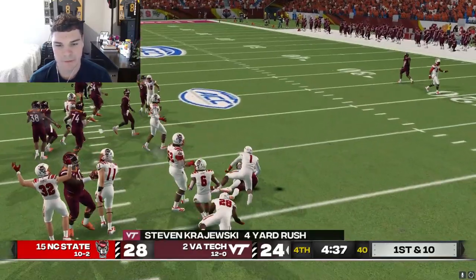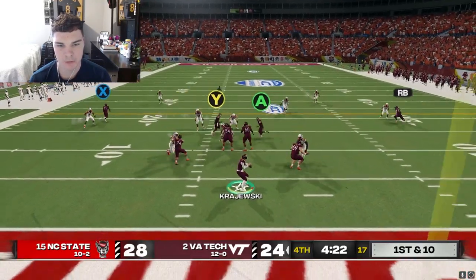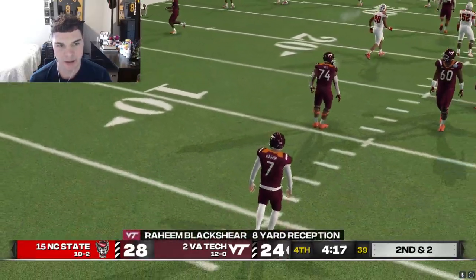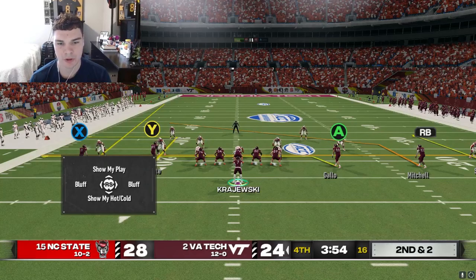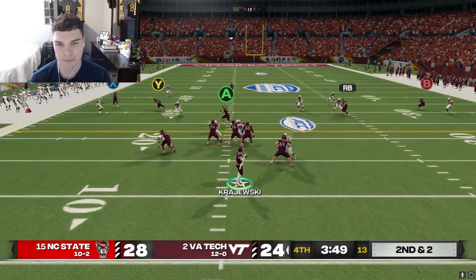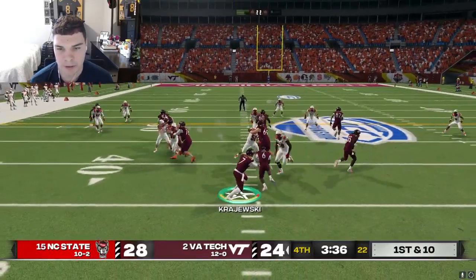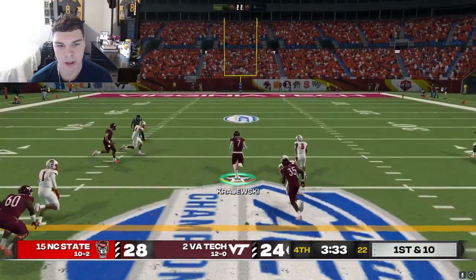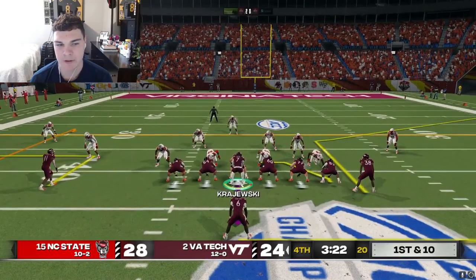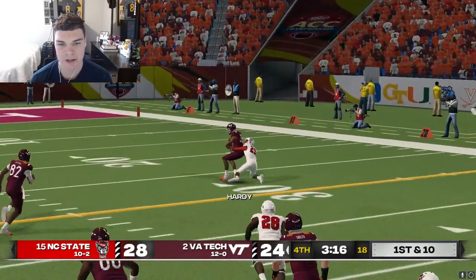We're breaking tackles and fighting for extra yards to just stay alive. We can work our triangle over the middle - we'll have Blackshear, who's been making plays all game for us. We could possibly have Turner for a hole shot but that safety is really far up the hash. Let's work Mitchell and check out Gallo. On the outside we got blocks up the middle so we're going to cut it inside. Do we trust Hardy again on the same exact play? He's going to win and he's going to make the catch this time.